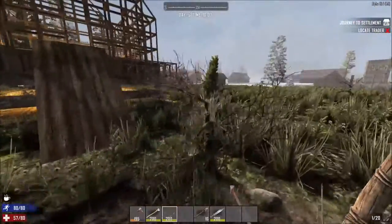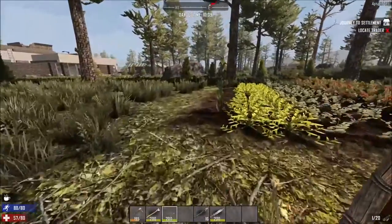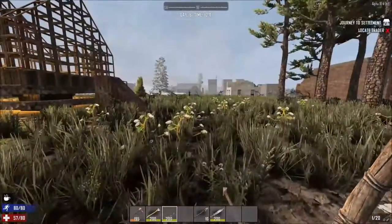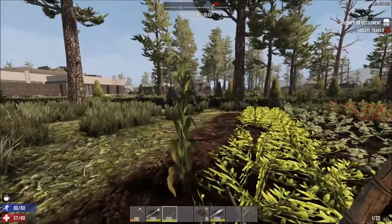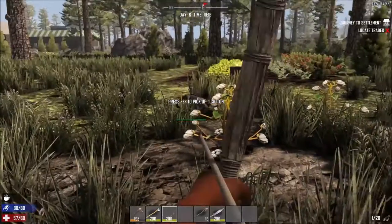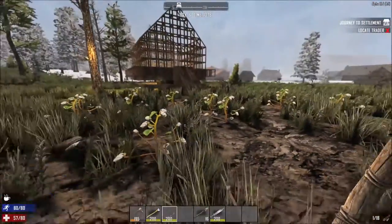I could really use some more meat, so I came up here to find it but I'm not seeing that pig anywhere. I think it must have just been a zombie and I thought it was a pig. At any rate, as you can see I do have a corn stalk here growing, and it'll be done in a little bit. I hear a zombie — is that this one over here? I do have some corn growing; that's really good. I need to get more planted.